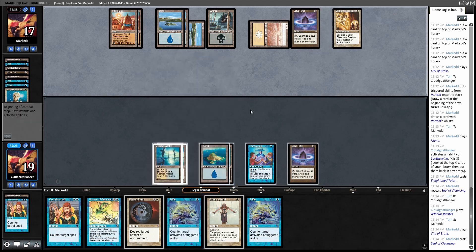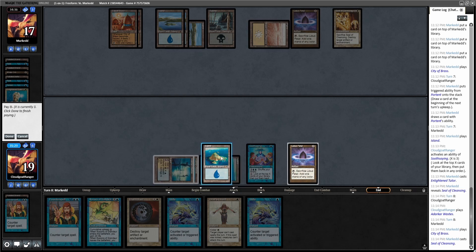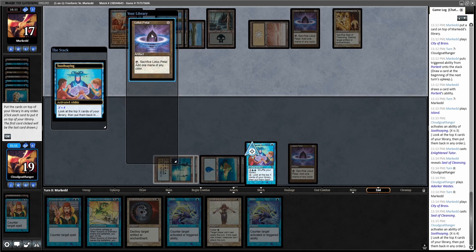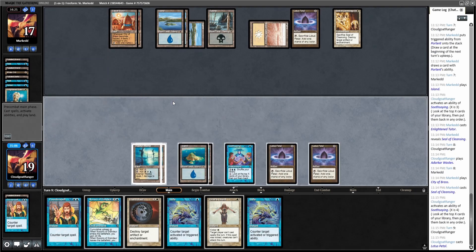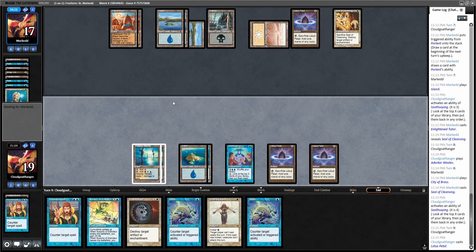I could try Orim's Chant but I just need it — I think I'm just going to try and get a bunch of land. It does make the Soothsaying more likely for me to get land. Let's do it. This Daze is probably not very good, but he's only got three cards in hand. I have six mana right now. I think I'm just gonna wait a bit — especially if I'm hitting land drops — but I'm not hitting land drops.